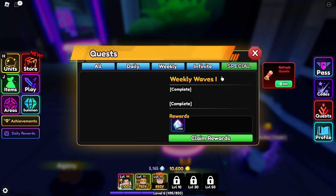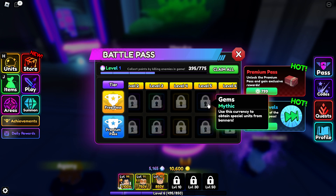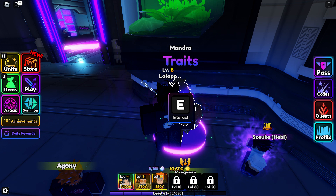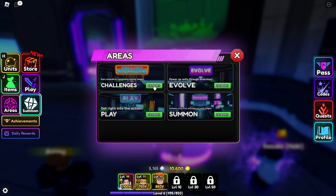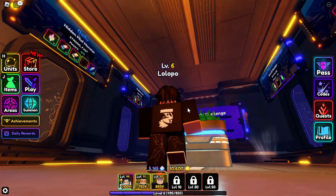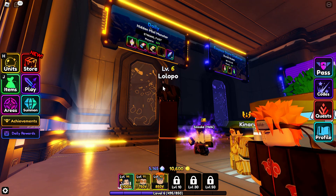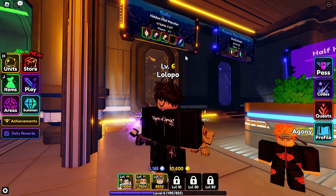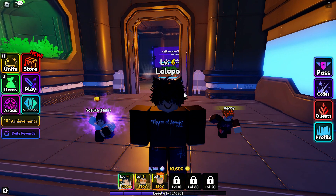You can also see the pass here — you will also get a chance to get trait crystals from the pass. And another way is through challenges. If you go to challenges, you will get trait crystals for completing them. For example, you can see you will get two trait crystals if you complete this specific challenge.